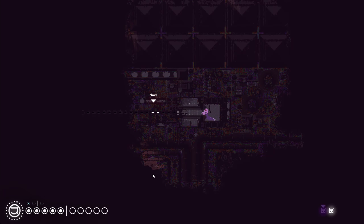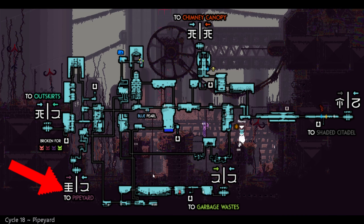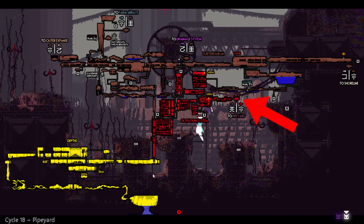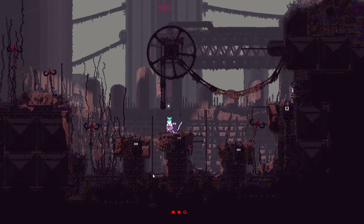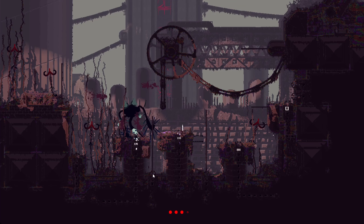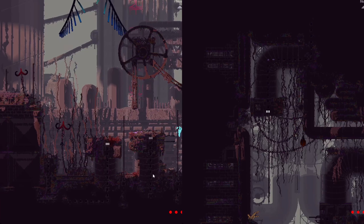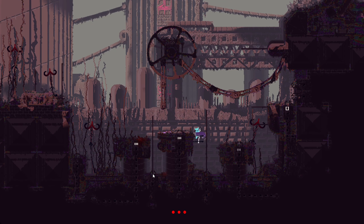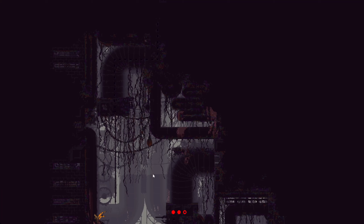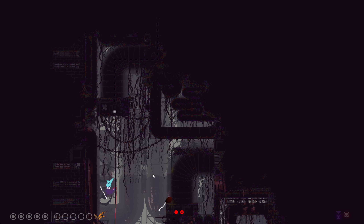Pipeyard is accessible by all the Slugcats at any point in time. It connects all four corners of the map with a gate into and out of Industrial Complex, Shoreline, Sky Islands, and Subterranean. This seems super good at first glance — no more having to go all the way through Farm Arrays or through the water puzzles of Shoreline to get into the endgame. But Pipeyard has its issues. Finding an entrance to it is very uncommon for newer players. Everyone I know who has played the game never even knew Pipeyard existed on their first run. Each of the entrances to it are particularly hidden, making it really good if you know where they are, but inconsequential if you don't.